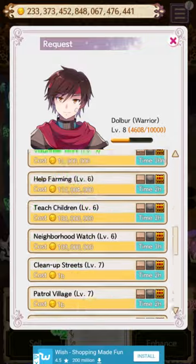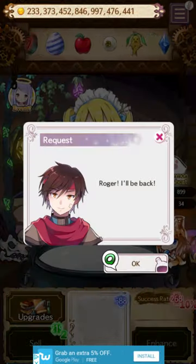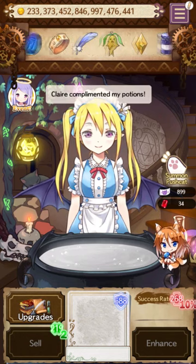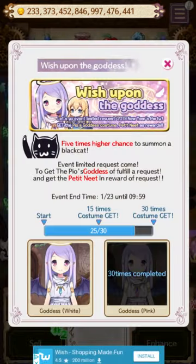People just pop up, you send them on requests or fulfill their requests - it's a give-take situation. The English localization is pretty good, there's a cute level of English. The events are usually extra 'Engrish.' You know, like 'GET' in all caps - I love that, 'GET' in all caps is my favorite English.